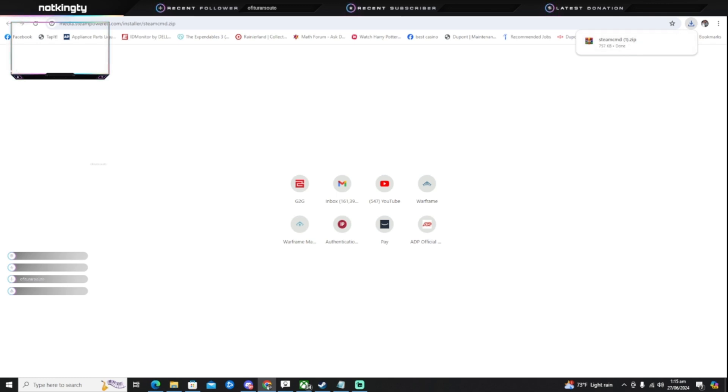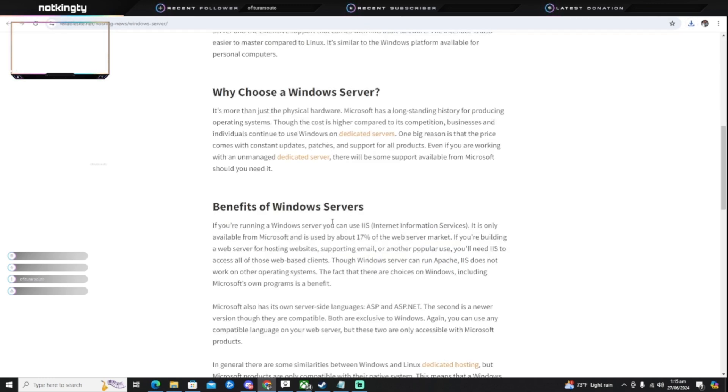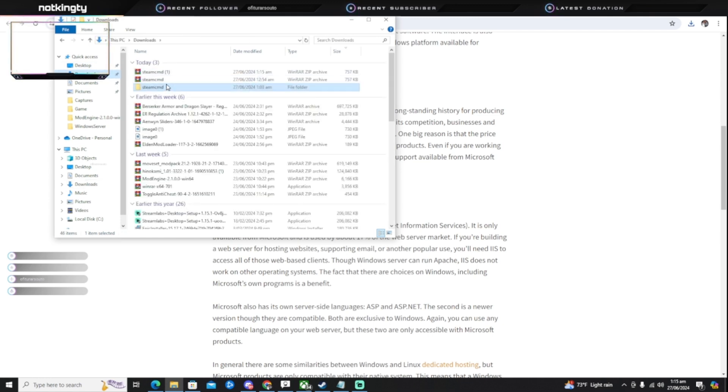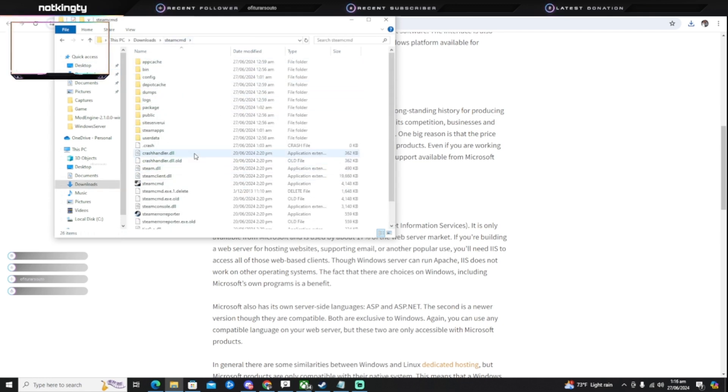After you download SteamCMD, open it and extract it to any folder — it doesn't matter. I extracted mine to my Downloads. Then once you've done that, you'll run SteamCMD.